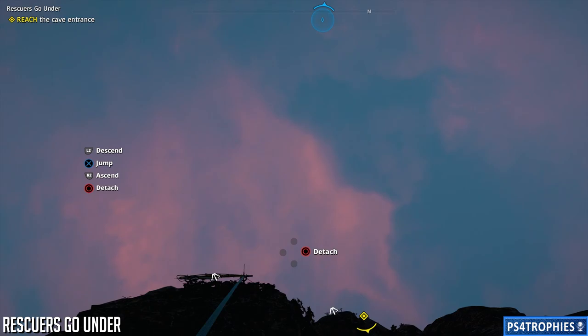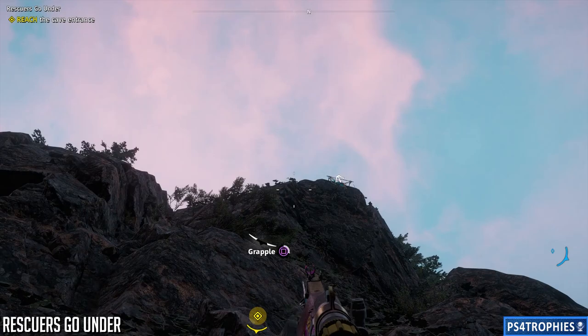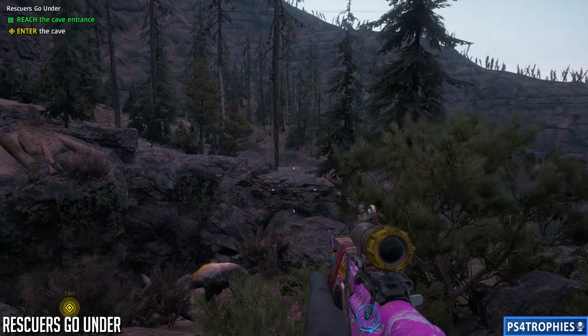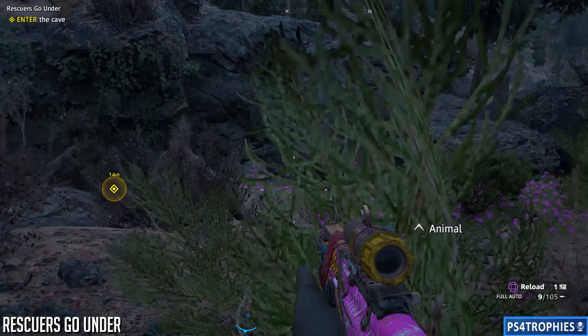First thing we have to do is get to the top. Once we get to the top, I'm going to find another bear, so I'm going to take some revenge. You remember it took about 30 seconds to kill that first one. My gun for hire probably did most of the damage. Now I've got elite weapons, so I can easily take down these higher-leveled enemies.